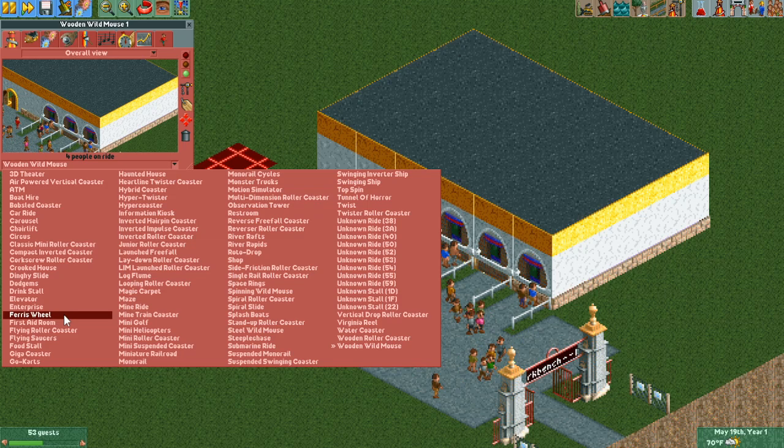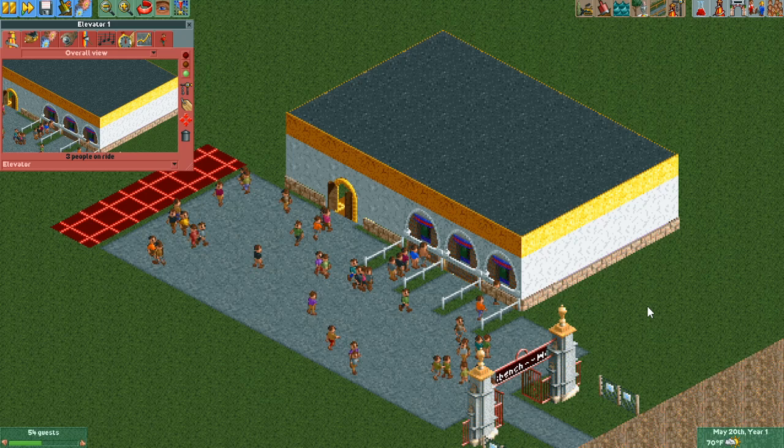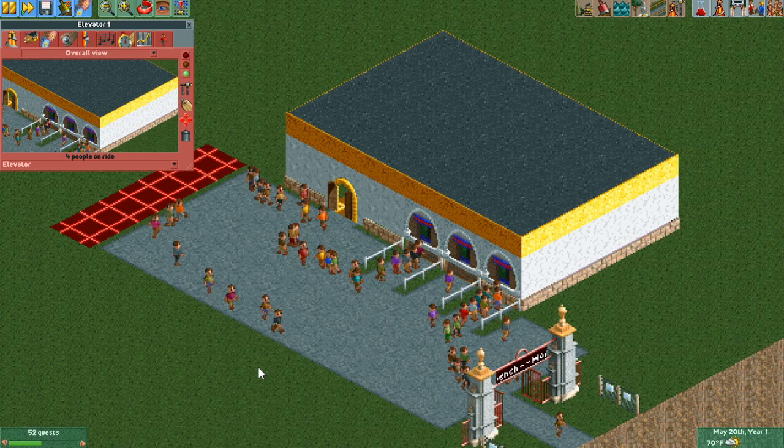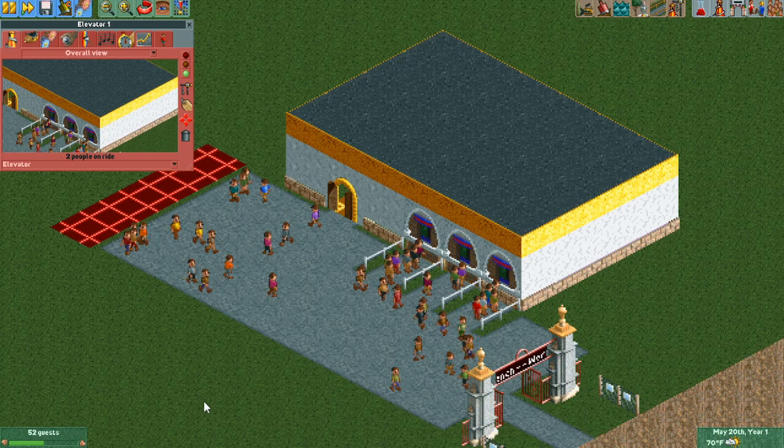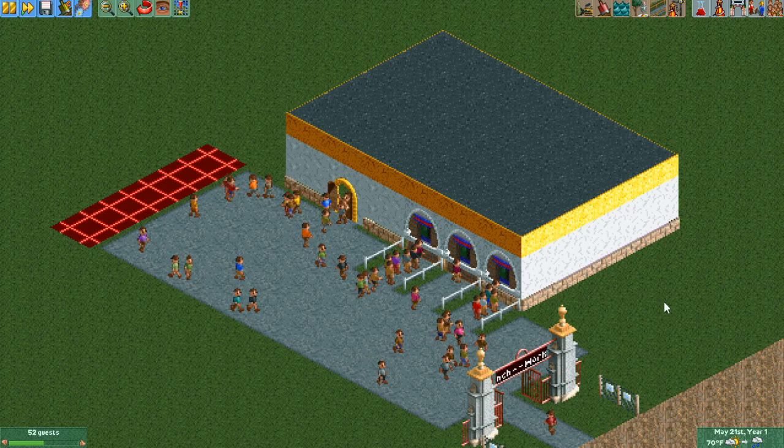One other thing you can consider is changing the ride type of the wooden wild mouse to something like elevator, since if it's a transport ride, in theory more guests will queue up for it. It's something you can play around with — try different types of rides and see what works best for you. All different rides have different throughputs, different operating modes, and you'll get slightly different behaviors, so I encourage tweaking and seeing what you can come up with. And there you have it! I hope this video is helpful. If there's something else you'd like to see in the future, let me know in the comments.